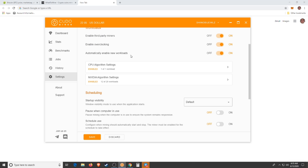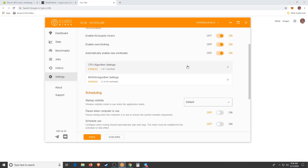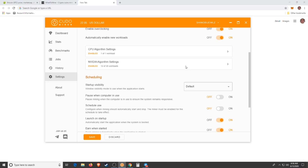With overclocking enabled, you'll see CPU algorithm settings. As far as I'm aware, the only CPU algorithm available is Monero. If you want to mine Monero with your CPU — your computer's processor — you can turn this on. This is called dual mining and it increases your profitability. If you have a nice CPU I definitely recommend it, but if you're trying to use your computer while mining I don't recommend it unless you have a very powerful CPU, as it will slow you down.